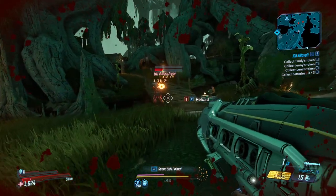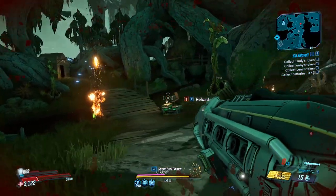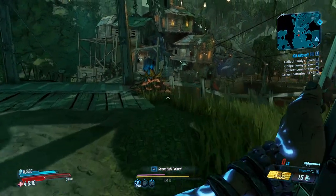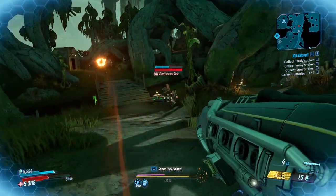There you go guys, that is the Tunguska, the legendary launcher. Thank you guys for watching. Check out the link in the description for the playlist for the rest of the legendary location guides — they will all go into the same folder and I will see you guys in the next one.